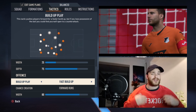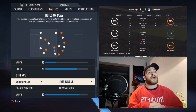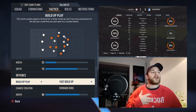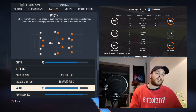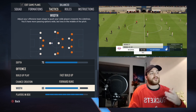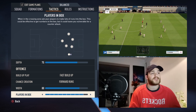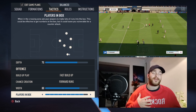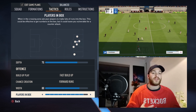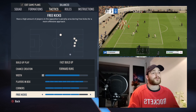You want your fullbacks Simikan and Raum bombing on forward to overload the opposition. The width is set to 80, allowing fast-paced, fluid, high-tempo attacking football. Players in the box is set to nine, which creates a high-risk, high-reward type of football — and that's what you want with RB Leipzig, who play very exciting football. As for corners and free kicks, they are both set to four as standard.